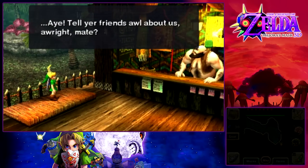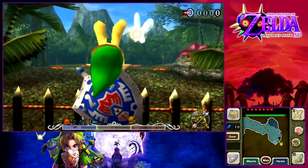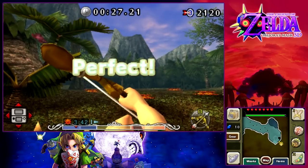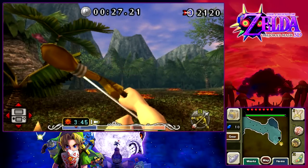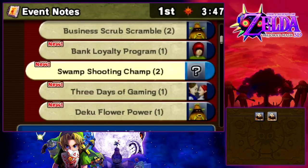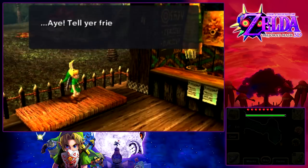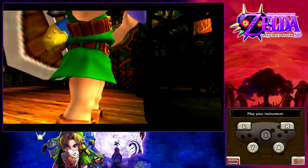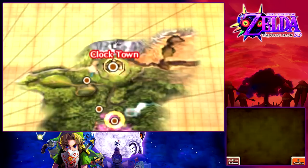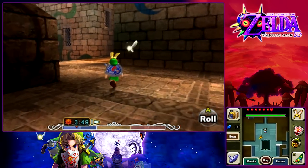We've got to do that all over again and get another perfect to get the piece of heart. Another perfect down — I think I did way better that time. We got to make sure the Bomber Notebook updates. We now have another heart container because that was our last piece of heart. We're pretty much done in the Southern Swamp — now pretty much everything we need to accomplish in the future is in the North.